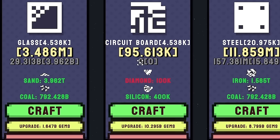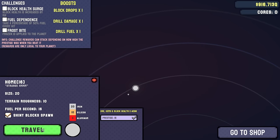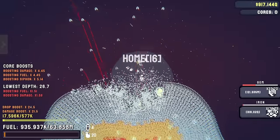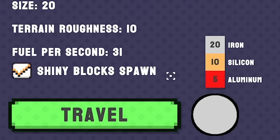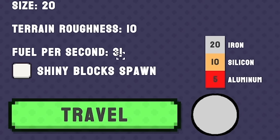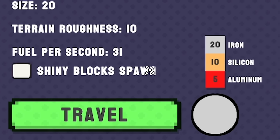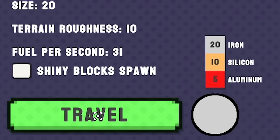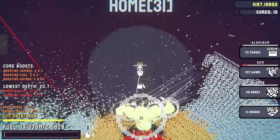We'll head back to the home planet, go up to prestige 16. We've ripped through this so I'm just going to prestige this like a load of times - I'll see you in a bit. 346 minutes later. I found a good technique - turn off shiny blocks spawn, they just give you super hard resource nodes. For core hunting: I spam grenades to get as close to the core as I can, then I look upwards and just sit there.